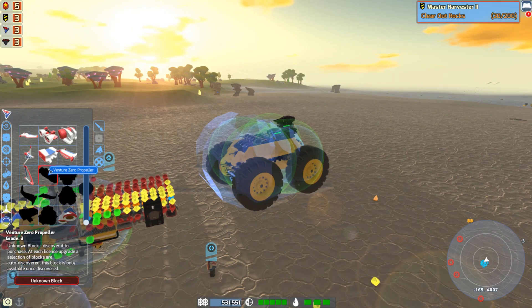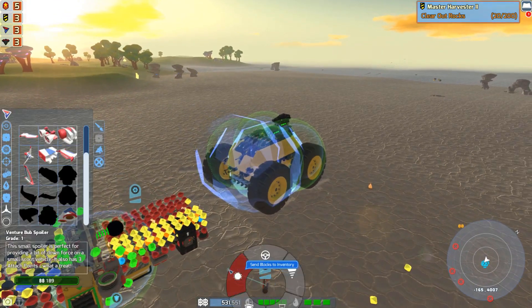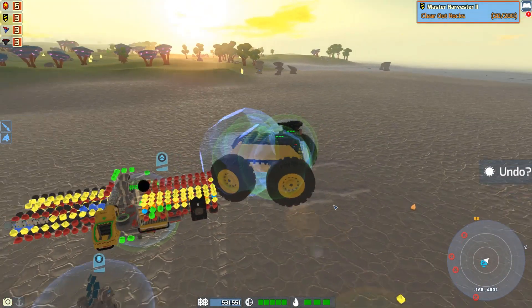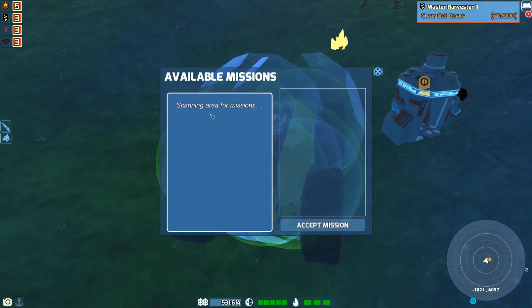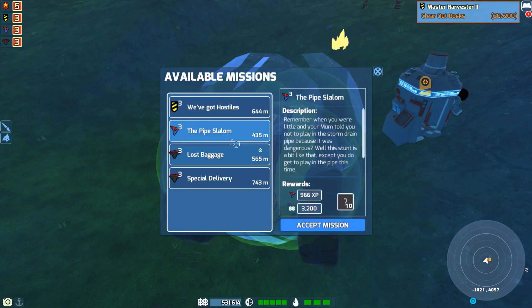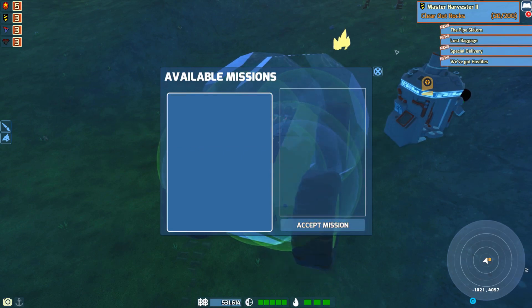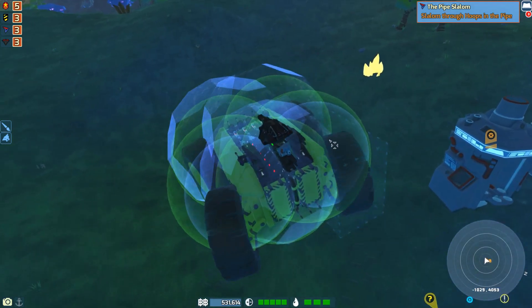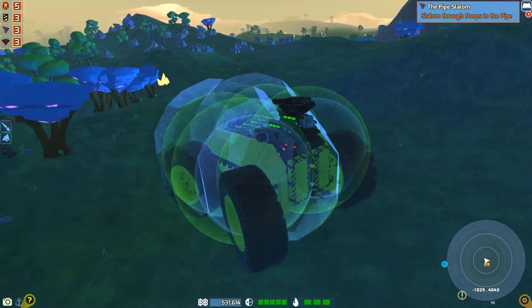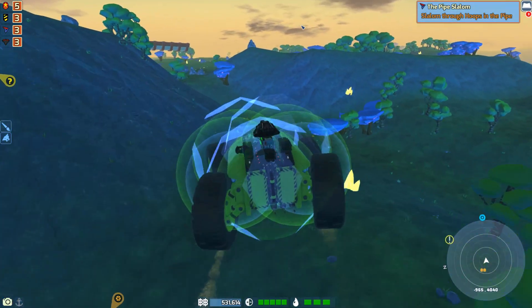We have to discover it — that hurts my feelings. Well, let's head to the trading station and get some quests, because we're going to have to discover this. We're going to need some Venture quests. I'll see you guys at the trading station. We're scanning the area — hopefully this doesn't take too long. I've actually sat at one of these trading stations for probably over a minute before we got quests. We do have the pipe slalom — interesting. Lost baggage, special delivery, and we've got hostiles. All good things. We'll go to this one and see what that's all about. It looks like it's going to be in the salt flats, which is perfect.